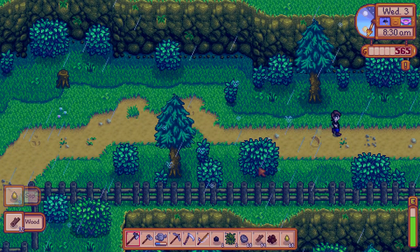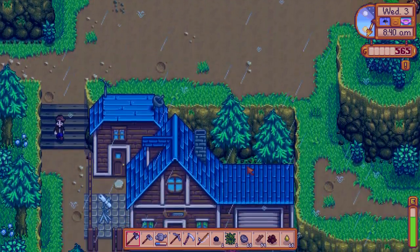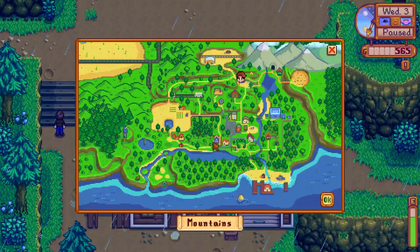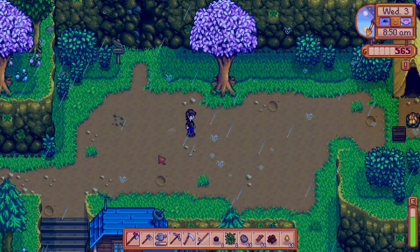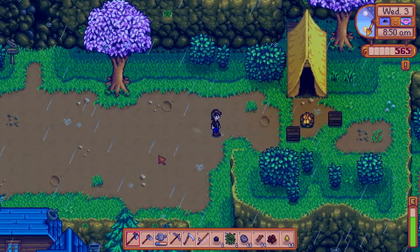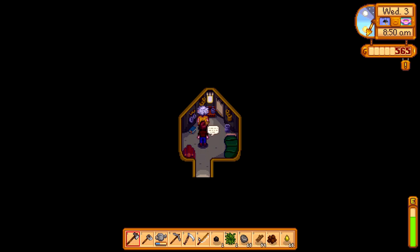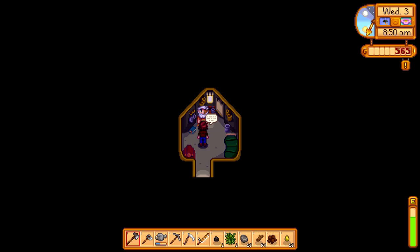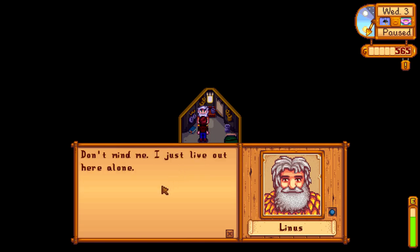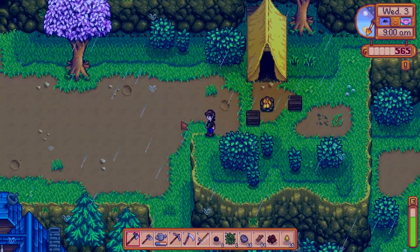We can also use 300 wood to repair that bridge we found last time. This is like a scientist's house. Someone just lives in a tent over here. Oh hey - it's a crazy dude. Hello, Linus. How you doing, bud? Can I talk to you? Oh, don't mind me, I just live out here alone. Good to meet you Linus, you crazy little hermit!